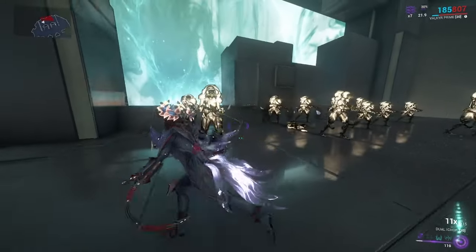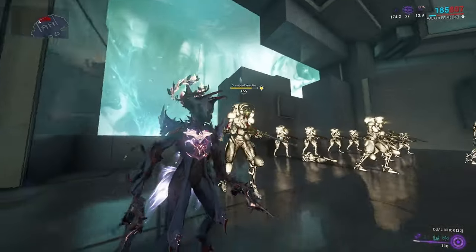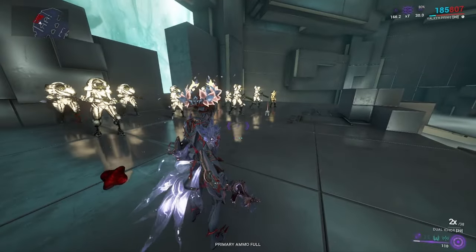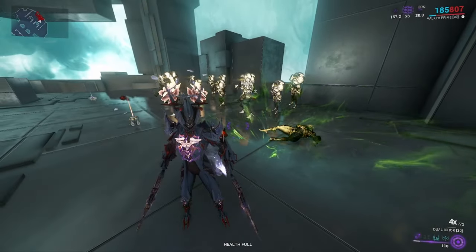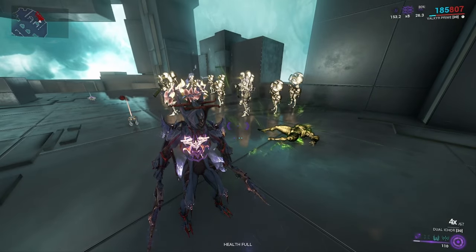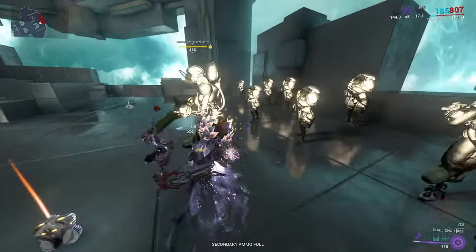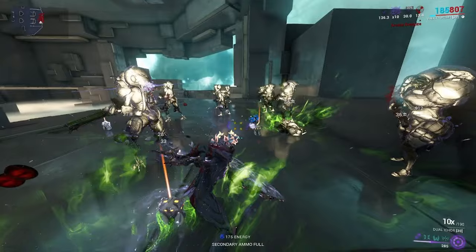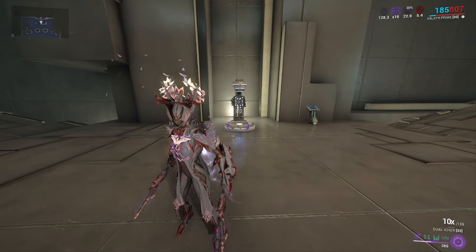Once we're above a six times combo and do a heavy attack, we trigger the Incarnon Dual Ickers. Once you change into the Incarnon, you gain about plus 100% melee damage, 200% sprint speed, and about 200% bullet jump. When attacking and killing enemies, a toxin cloud will appear, and this cloud can spread depending on how you build your mod config. Sadly, these clouds are unaffected by Conditional Overload, but the cloud is affected by the elemental mods you apply — corrosive, viral, gas, et cetera — and those will buff and spread it.